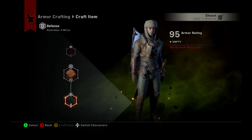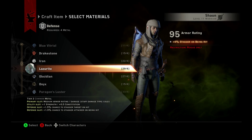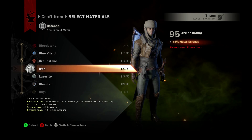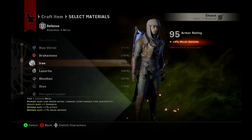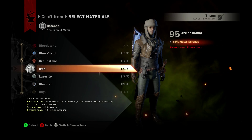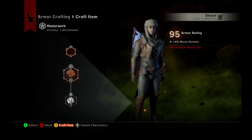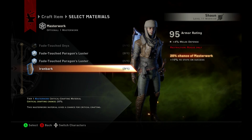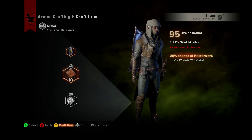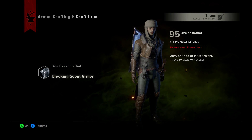Now in defense I need 4 metal. I'm gonna pick that. Basically each one has their own characteristic and what benefits it'll give you. Right now we're in defense, so we're looking at the defense slot. Iron is gonna be plentiful right in the beginning of the game, so let's go with that. And you can see — defense slot, plus 1% melee defense. That's what we're gonna get from putting this in. And if you look up, it's flashing plus 4% because we've put 4 pieces in, so it's plus 4% melee defense. Once you've put in all of your pieces, just hit Y to craft item. And that's how you craft armor in Dragon Age Inquisition.